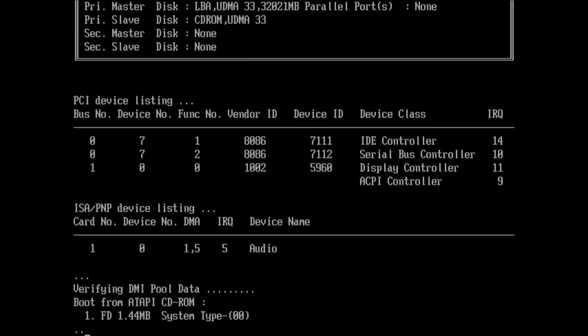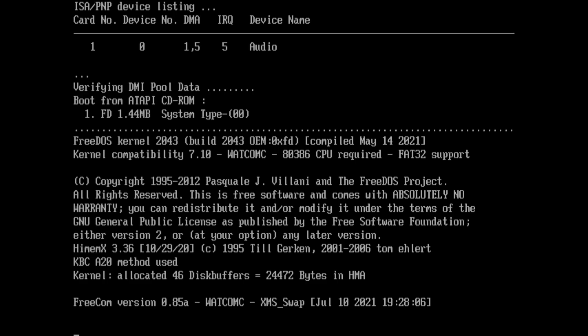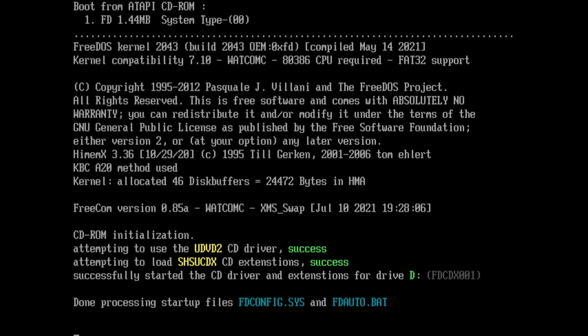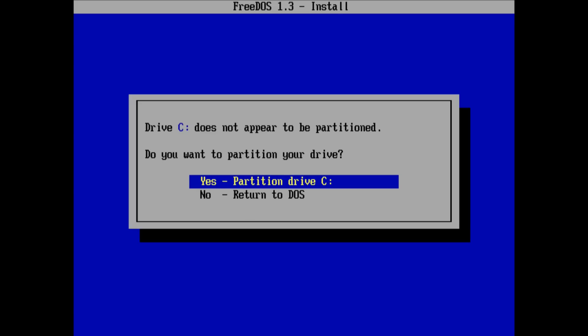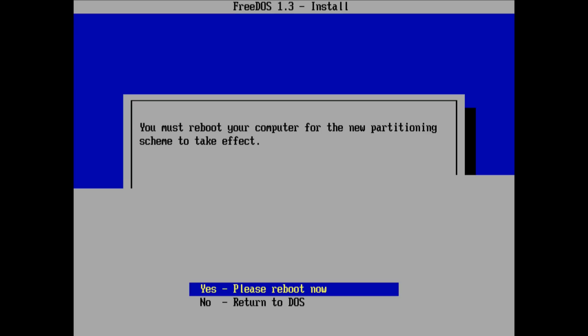Finally, let's talk about the installation process. First you need to download FreeDOS and grab the legacy version if you have an older computer — the regular ISO will not boot on our old machine. If it doesn't work for you, grab the legacy version like we did for our slot one system. The installation menu is a little bare-bones and probably the only area where I feel the project can improve. For example, I had a hard drive without any partitions and what FreeDOS does is create a heap of two-gigabyte partitions but only format the first one.